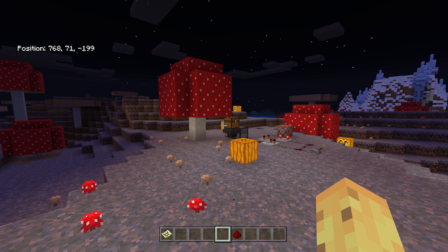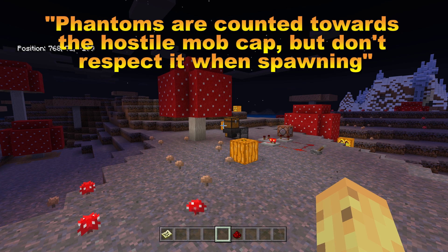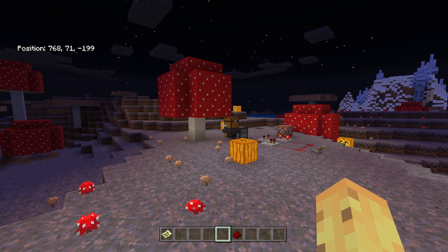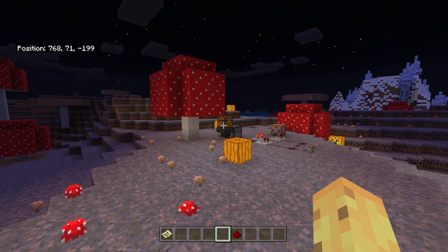If you don't know, there is a limit to how many hostile mobs can be spawned in a Minecraft world at any given time. Interestingly enough, phantoms count towards this spawn cap, but yet they can go above it. So phantoms will stop other mobs from spawning if you've reached the spawn cap already. However, phantoms can spawn in any amount — no matter how many mobs you've got in your world already, phantoms can continuously spawn. This is presumably to make it so that you can't hide from phantoms by just maxing out the spawn cap.